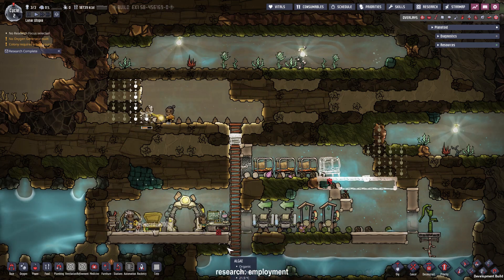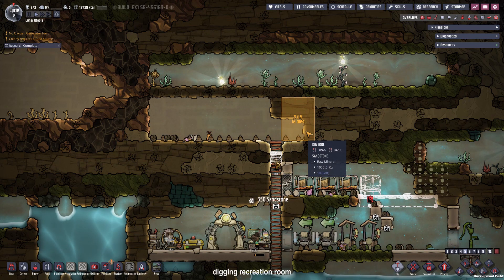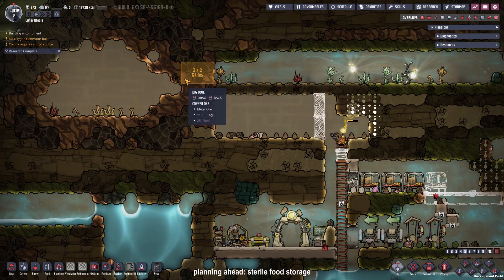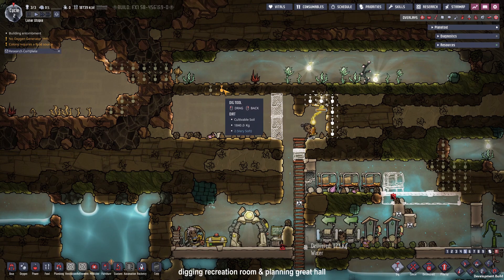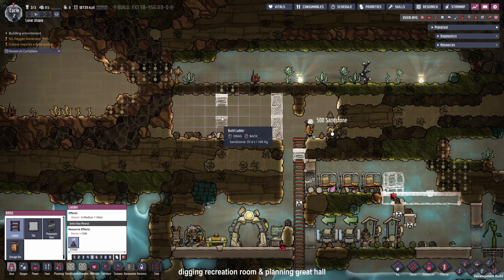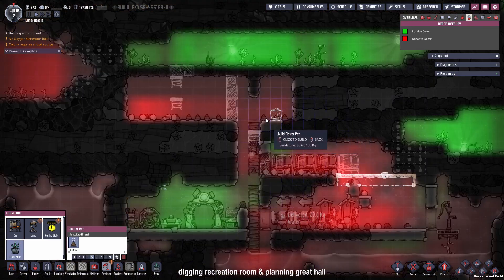Now that the research is available, we can go and research the employment, which gives us the recreation room. I'm going to place it right next to the great hall, and expand it to the ladder. After that, I will quickly close off the great hall. The placement for the great hall was deliberate, because on top of the great hall is our future nature reserve, and to the left is our food storage. So every duplicate who wants food has to go through the nature reserve and grab some food, come back to the great hall — so they get plus six from the nature reserve and plus six from the great hall.